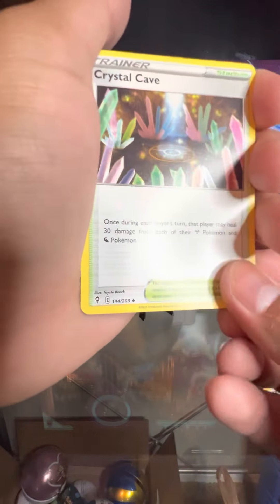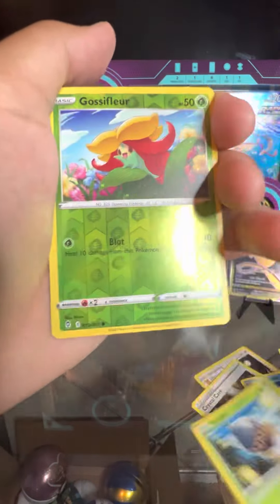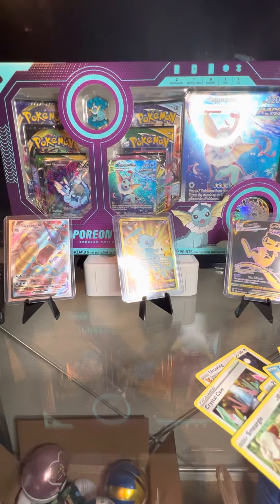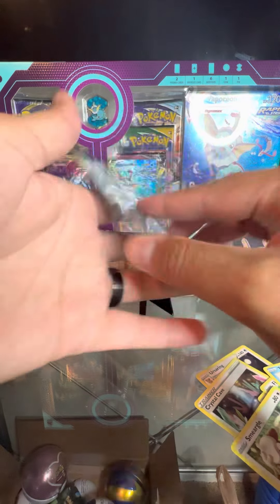We got Ursaring, Crystal Cave, and a Toy Catcher. That's the second Smeargle out of this box. Let's do one final pack — maybe the Umbreon is in here — and we'll call it a day with Evolving Skies for today.